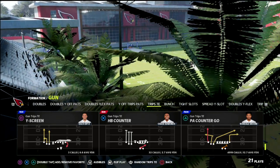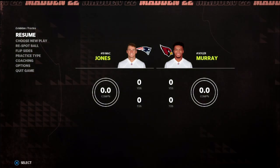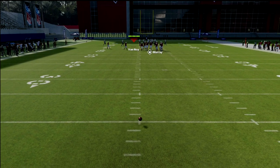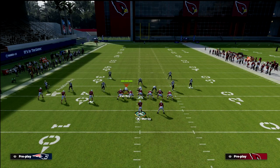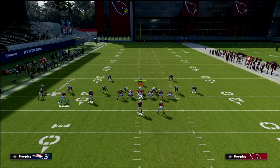The play we're going to be talking about today is PA Counter Go. You could also do this out of other plays like verticals, but I like the blocking you get out of PA Counter Go the best. We want to run this with the Trips to the short side of the field if possible, and we're always going to have our Trips to the left, especially with a right-handed quarterback with an escape artist. The first thing we're going to do is set it up against a general Nickel 5 out of Mike Blitz 3 with contain. We're going to slide the line to the right and block the tight end.